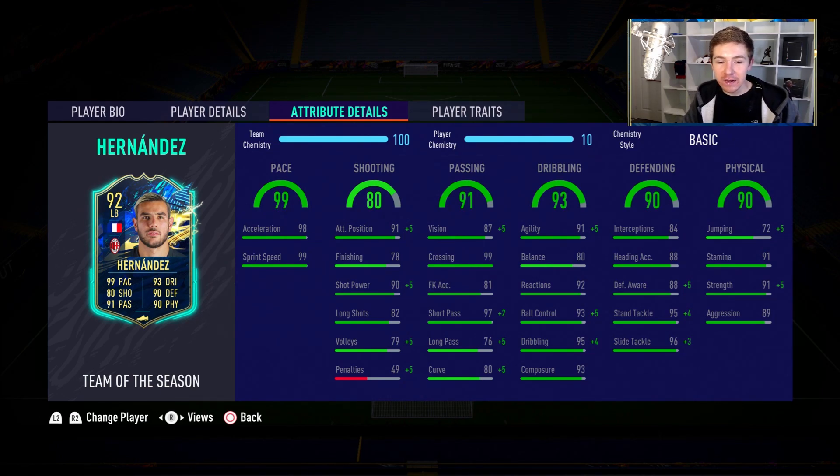Really good ball control - 95 in-game dribbling and 91 agility. That is awesome. Balance isn't the best at 80, but everything else in that column is terrific. In regards to defending, defensive awareness isn't anything too crazy, but he's obviously a bit of an attacking full-back. So we'll probably look to apply a chem style to help out some of these defensive stats. But they're not terrible, especially in the tackling department. Interceptions of 84 is a bit meh, but the rest is very, very nice.